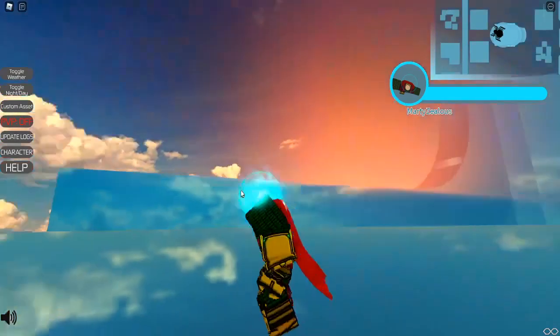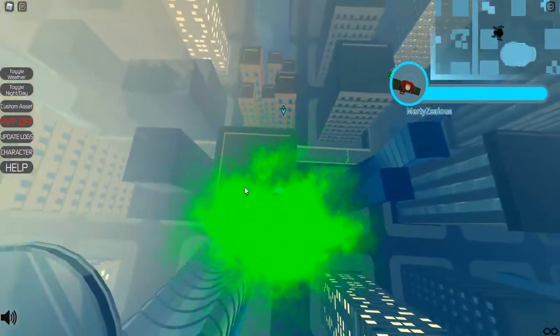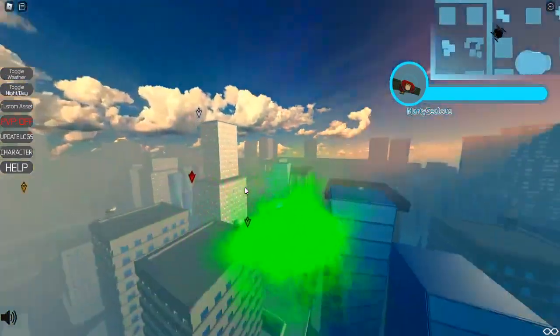If you leave the game you will have to find them all again, so when you're doing this try your best not to leave. Let's go ahead and start flying — it said it's a near quest, so let's go to this green one over here.